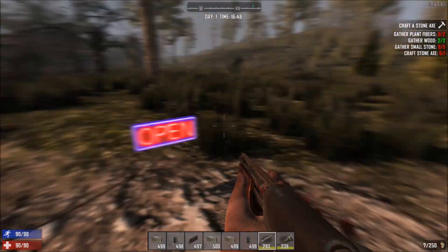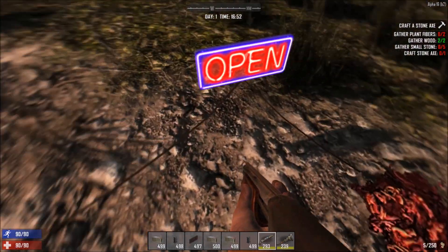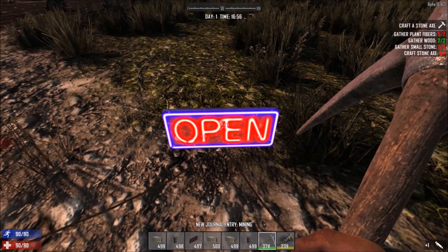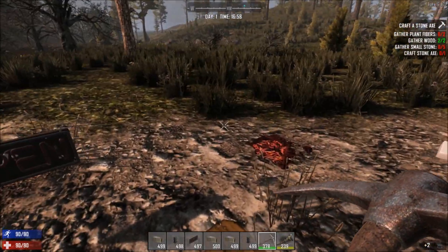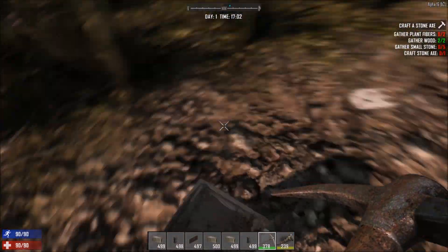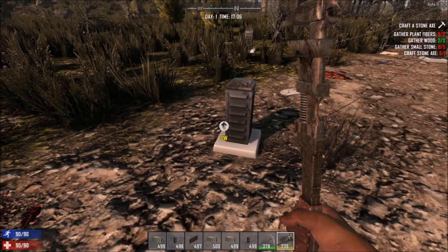Obviously if I destroy the parent object the child's going to get shut off. Yeah, there's collision — let me get a pickaxe. I should just be able to cut the wire to show you guys this but I don't know how to do it or it's not working. Yeah, I destroyed that object and the wire broke. Since this was wired to that object, it shut it off. Apparently the relay doesn't really have on or off abilities — it's just a way to wire things.